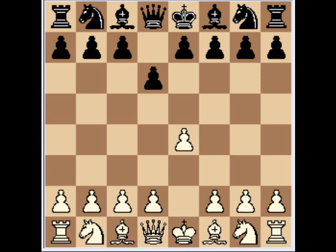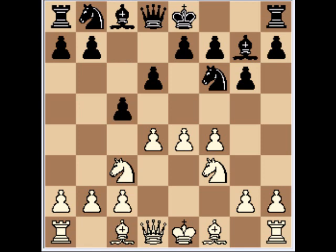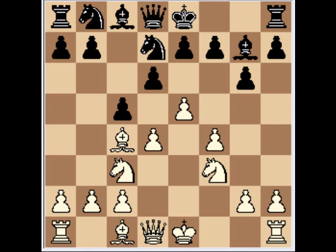So let's start: e4, d6, d4, Nf6, Nc3, g6, f4, Bg7, Nf3, c5, e5, Nfd7, Bc4. Very sharp so far.